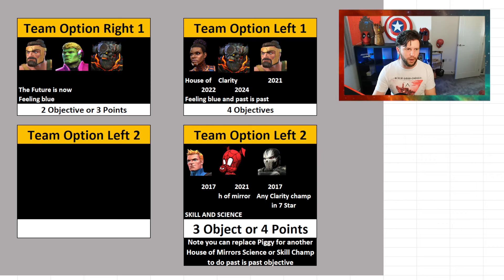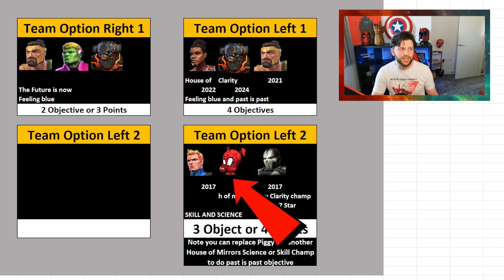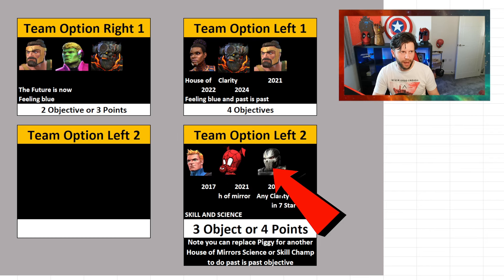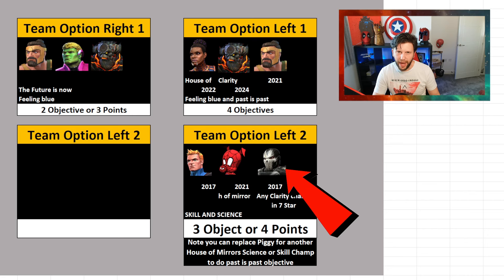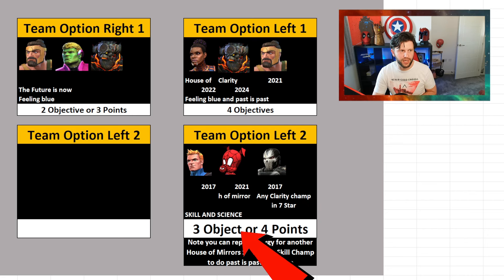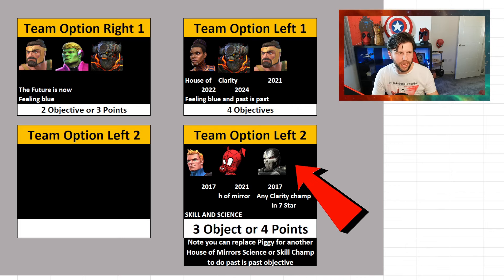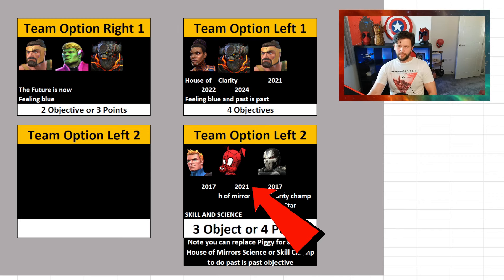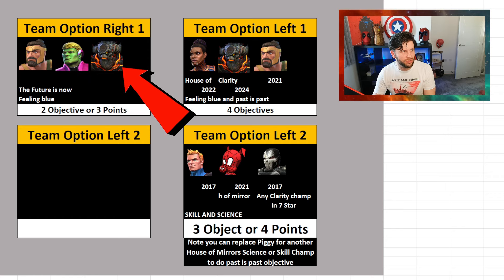We'll showcase some footage of some of these champions in action. Now, grabbing the red arrow — my first team was actually a mistake. I made a really big and bad mistake. Team option left side: I used Human Torch, Spider-Ham, and Crossbones. That's a bad decision because my plan was to do four objectives for five points, and I messed up. I thought Spider-Ham was a 2020 champion, but he's not — he's a 2021 champion. Not a terrible problem, as it just meant a slight change on my option for the right side, and I was off to the races.